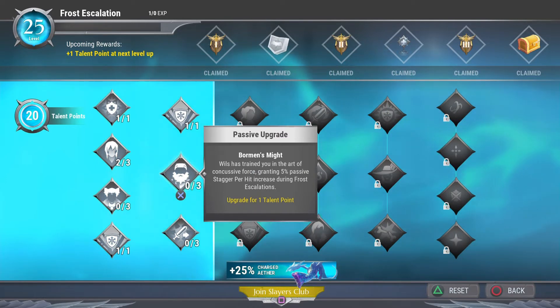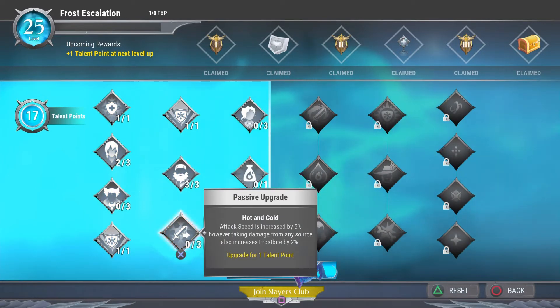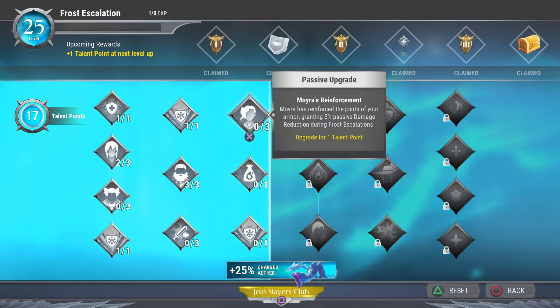Borman's Might is really nice because it's a passive stagger hit damage increase, which will help you stagger the behemoth, give you more time to deal damage, and proc Overpower — so we're going to max that out. Hot and Cold is great when soloing with strong damage output, but we're going to pass on it for now. If you take damage in Heroic Escalation your frostbite increases, which can lead to freezing, so this setup is built around helping you stay alive, do damage, and not get frozen.